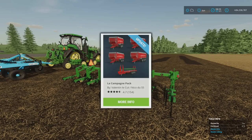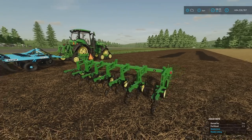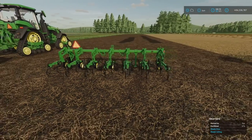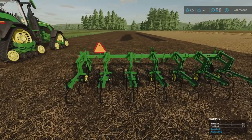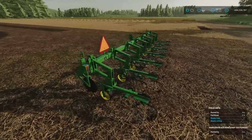The Le Campagne pack by Valentin LeCou and NicoDo55 has had an update. In front of me we have the John Deere 825 by RoosterMods and 46Mods. It's a 5.2MB download, 6 slots on console, and it's a 4.6m weeder. I don't normally run weeds — I did when I was doing precision farming — but if you're looking for a mechanical weeder, this may be the thing you're after. Really nicely detailed.